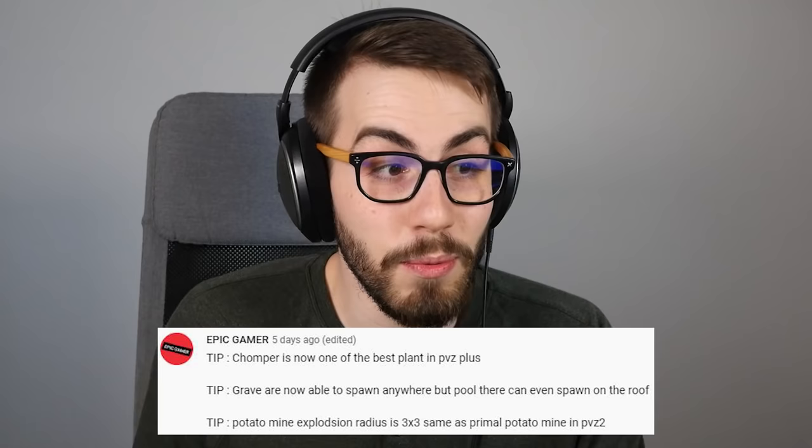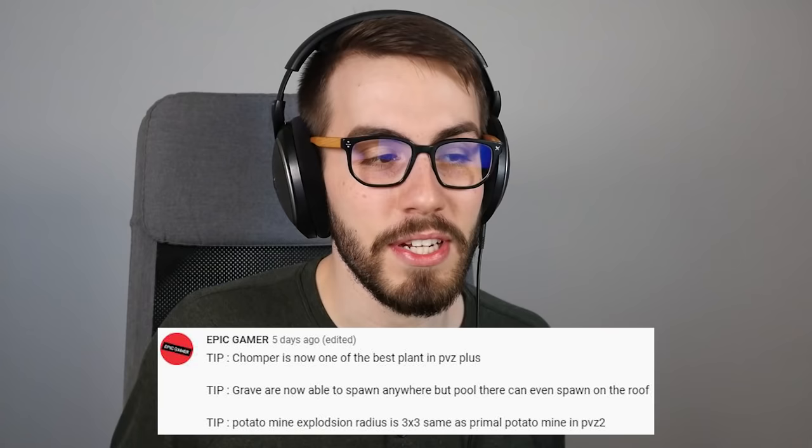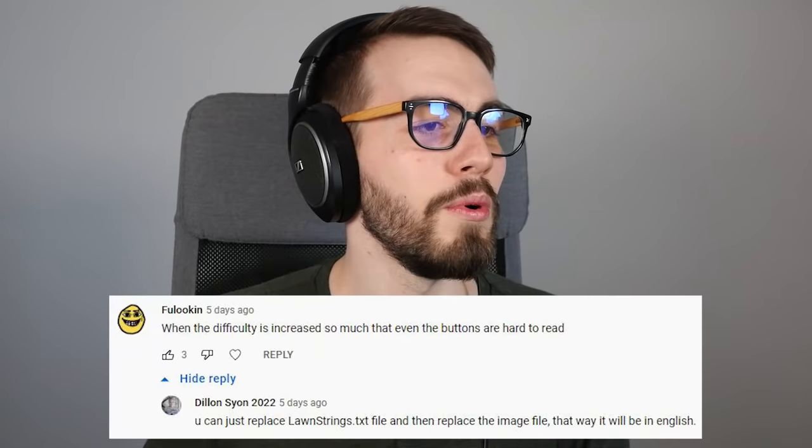Tip: Chomper is now one of the best plants in PVZ+. Tip: Graves are now able to spawn anywhere but pool — they can even spawn on the roof. Tip: Potato mine explosion radius is 3x3, the same as primal potato mine in PVZ2. That is actually pretty cool. So we can have like three nuts or whatever, and then when one zombie steps on the mine, it blows up a 3x3 and everybody dies. The grave thing is kind of scary. And yeah, I'm gonna keep using the chomper — apparently the cooldown is shorter as well.